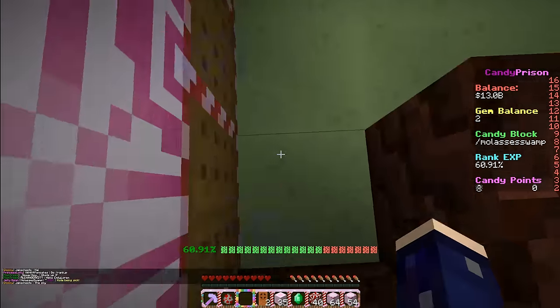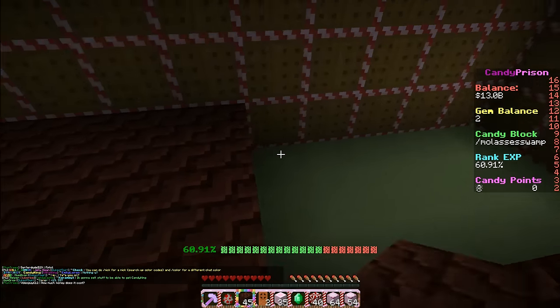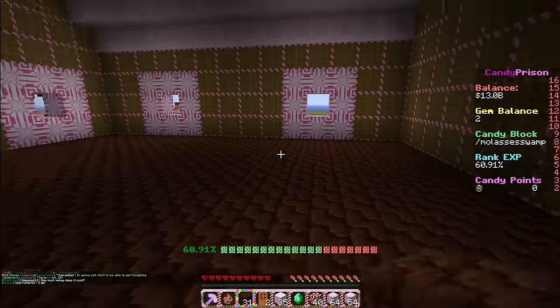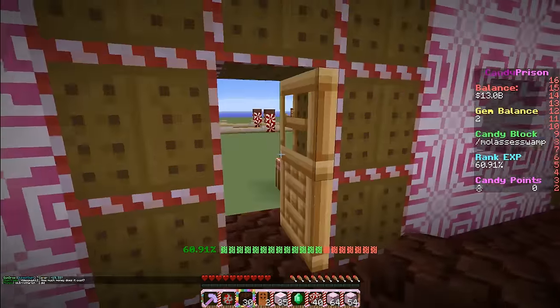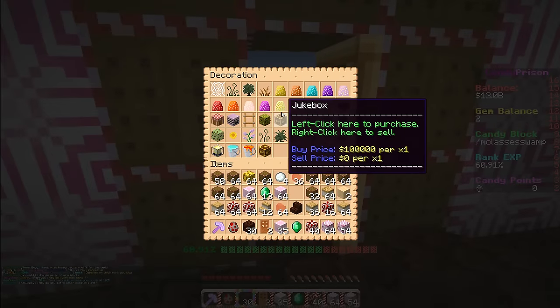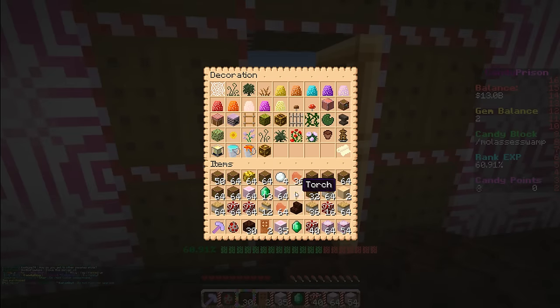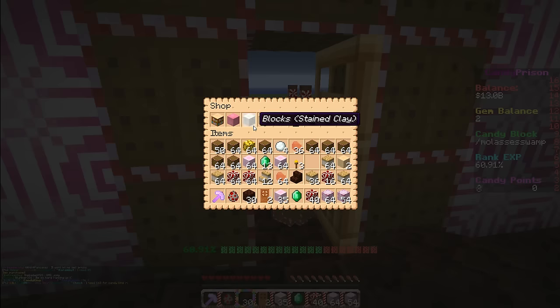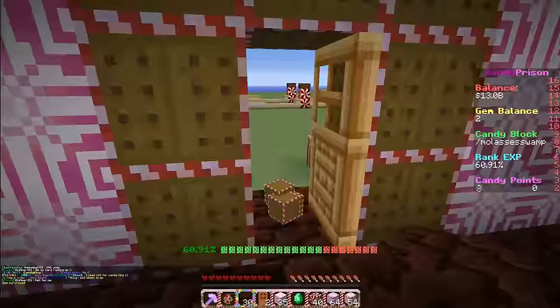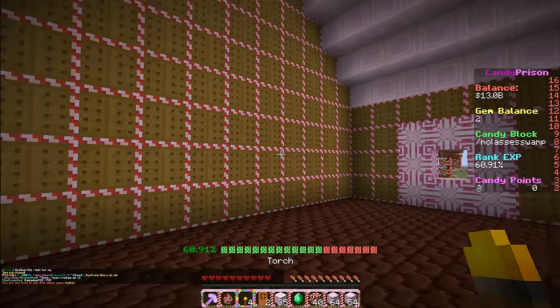I wish I could use this texture pack always because it's so cute. Are there torches? I'm probably gonna need torches for my house. Oh my gosh, this house is so cute! We need some of these — they're expensive though. Oh wait, there is a torch — okay, let's buy two torches. Slash shop decoration — there we go. I need to put windows in the back too, actually — no, I don't think I'm gonna put windows in the back.